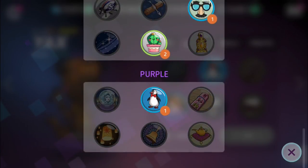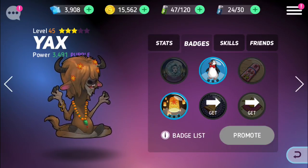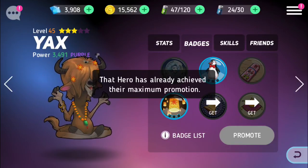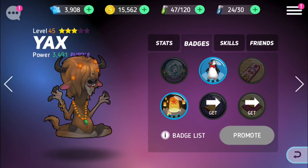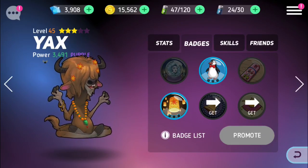I'm excited to see how he does now that he's purple. Under badges, purple is the end — there's no more after purple, so once he's fully equipped he's done. That means I can start focusing on enchanting his badges, because he doesn't promote anymore — he's already at the max promotion. These are the ones you want to start enhancing. I do one enhancement every day just for the quest, but once your hero hits purple, that's when you really want to start enhancing.